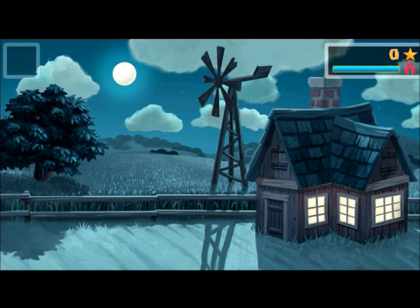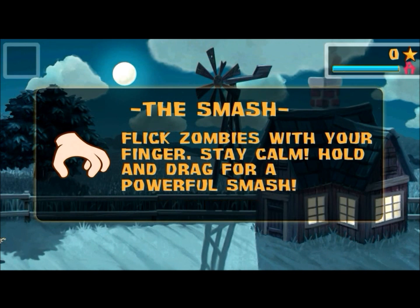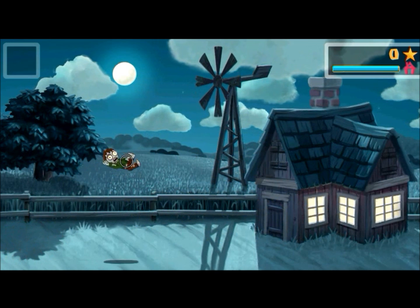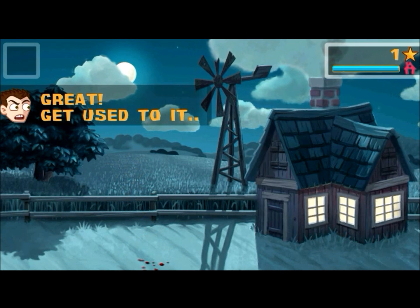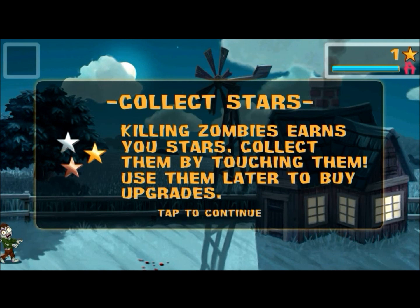The first level has a brief tutorial as you're playing. The premise behind this game is that it's really just an update on tower defense. You flick zombies with your fingers, and hold and drag for a powerful smash. It's pretty quick, pretty easy. Essentially you're tapping a zombie, flipping it around, flinging it, and trying to kill it. The ragdoll physics are quite good. Killing zombies earns you stars — collect them by touching them and use them later to buy upgrades.